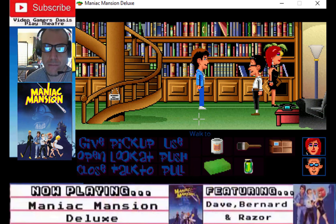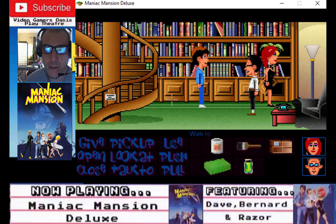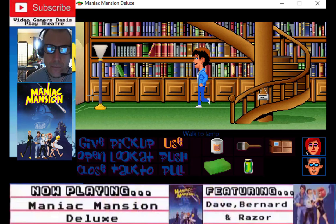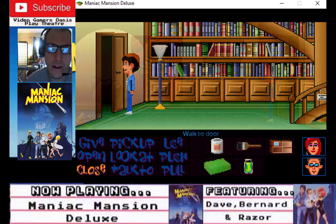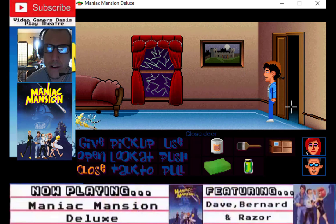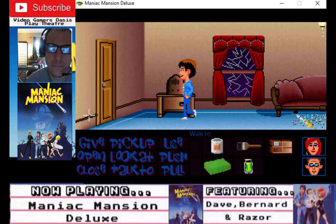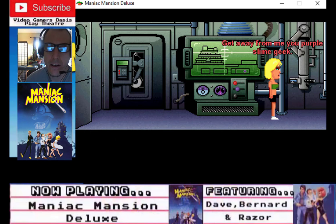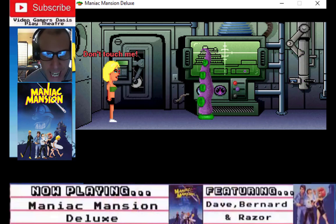Okay, watch out — that doesn't show up. We're going to take the sponge. Bernard, come with me. Let's go — open door, close this door, open door. Get away from me, you purple slime geek. Don't touch me.